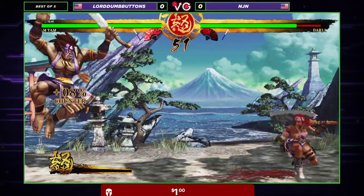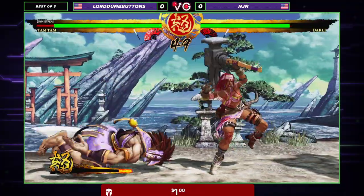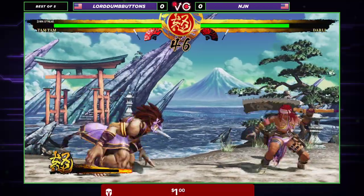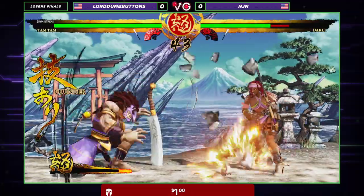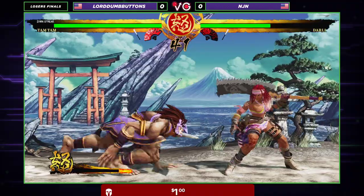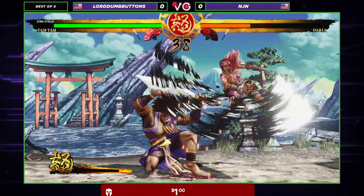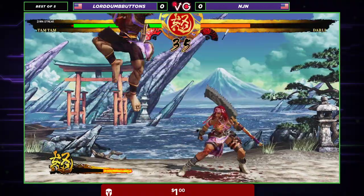We're seeing LDB go on the offensive. He's trying to lock NJN into the corner. Throws a Skull — he can throw up to three of those in one go, and he can choose three different heights for those Skulls as well. Very efficient zoning tool. We're seeing LDB being fairly active this time around. Darley very close to Guard Crush — you can see her flashing red.